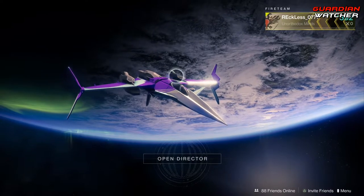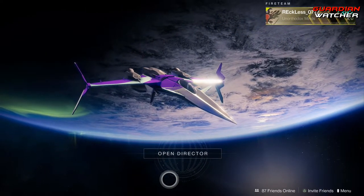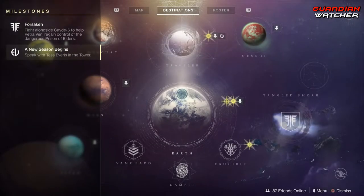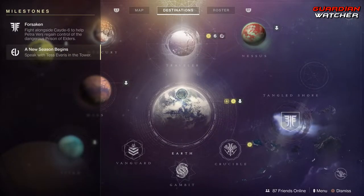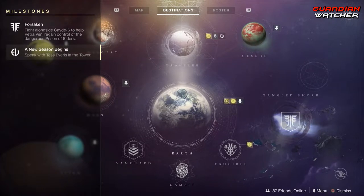It is the weekly reset and we will be going over the milestones as well as a lot of the things that have changed as of the Forsaken release. Let's go over the milestones first. We have Forsaken, which we have to fight alongside Cayde-6 to help Petra Venge regain control of the dangerous Prison of Elders.